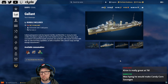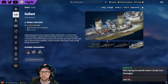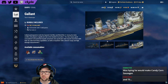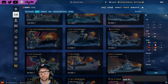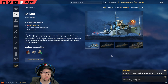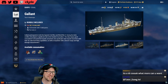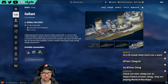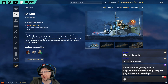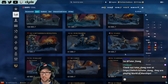Gallant is a British destroyer that came out ahead of the British DD line. The negative is it has essentially zero AA — not good at shooting down planes at all. However it does have ripple-fire torpedoes and reasonable guns for scrapping against other destroyers. At 48,000 coal — or 36,000 with a coupon — it's a decent British captain trainer. It also has really good concealment and a great-looking camouflage.